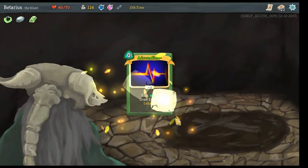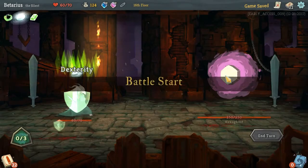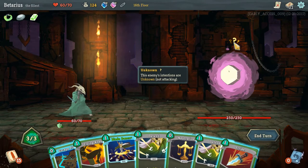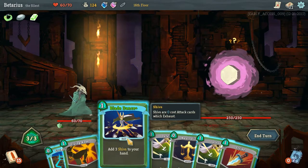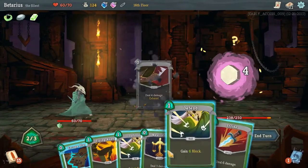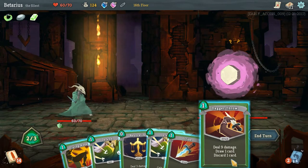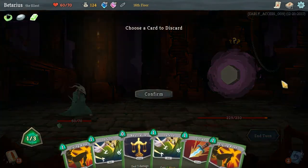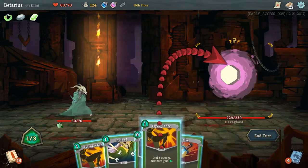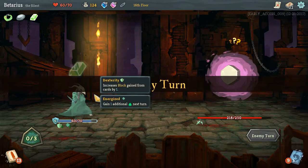Two energy — yes, please. A Hexaghost! He's not gonna attack, so I might as well use this time to set up all my powers, which are persistent. A Dagger Throw — that could be good. I'm not really gonna need the block, so I'll Flying Knee him. That's a whole bunch of free damage right there.